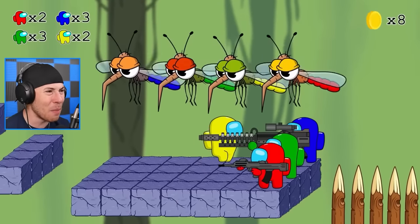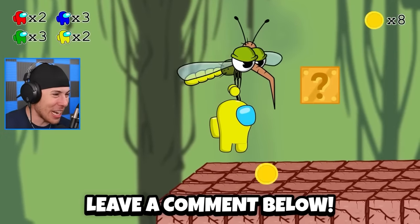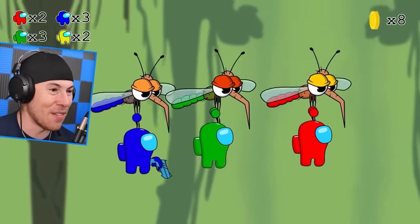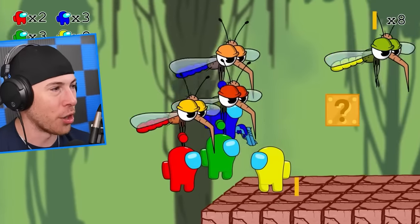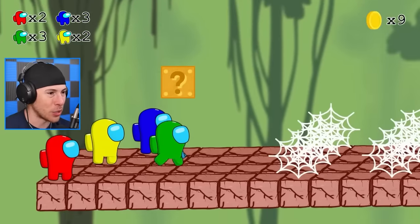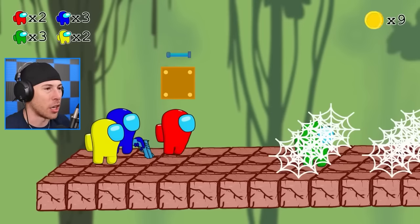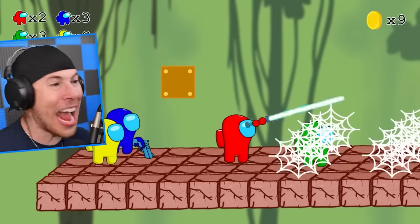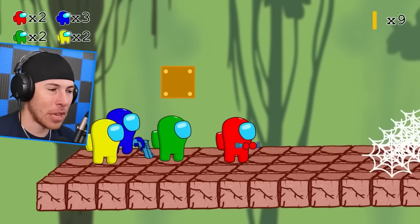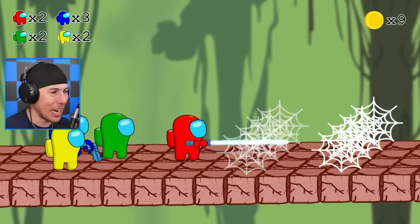Mosquitoes are very scary — let me know in the comments, would you ever do this? They've got another coin. They've got to leave the big blasters behind — that is not good. When you see webs like that, you already know there's spiders. What's in this mystery box? Green, why would you go in the webs? Obviously you're going to get stuck. It's a lightsaber! Red just killed green on accident — sorry about that. Red, green, and yellow all have two lives; blue still has three lives. We're getting through all the webs — someone's going to be very mad.